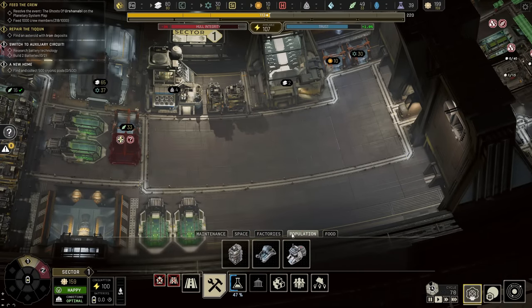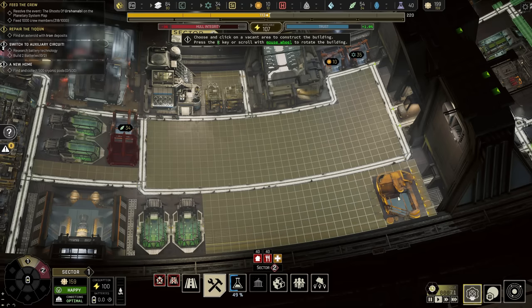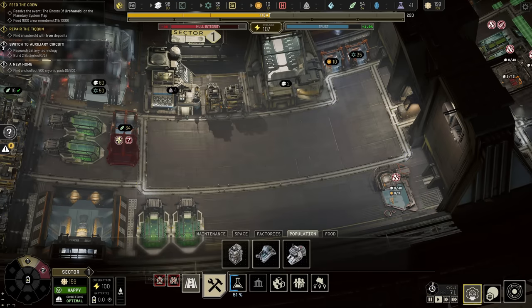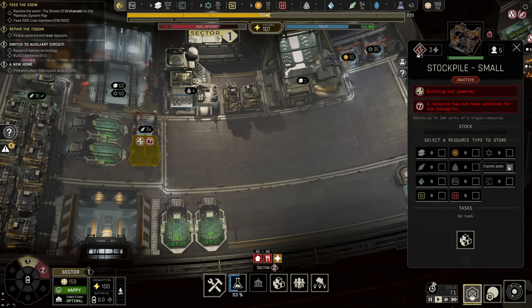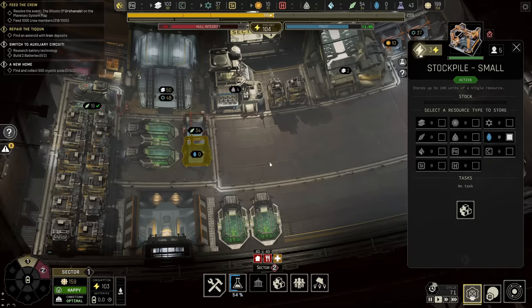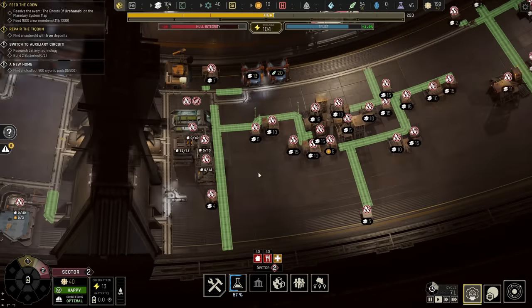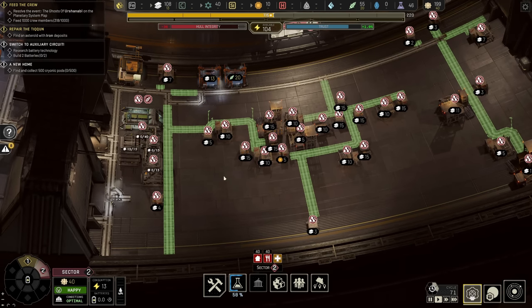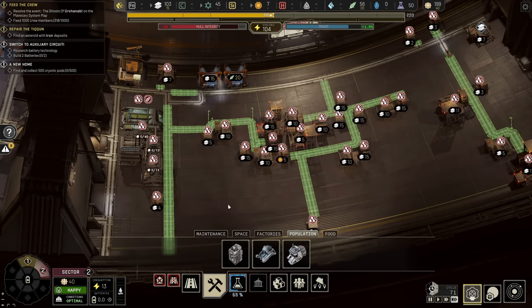The only other thing we need to come back to the first sector for is a cryogenic center, which we're going to put down here. That needs to be hooked into the road, and we need to have somewhere to store cryopods — which is going to be this one right here. We need to get that up and running. You're going to have to start hunting down some cryopods very quickly to up the population. You're going to have some severe population issues when you start setting up a second sector.